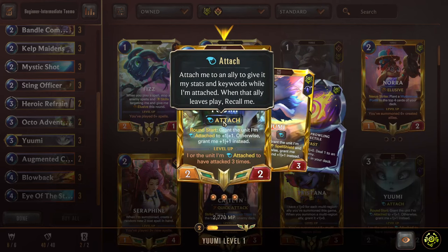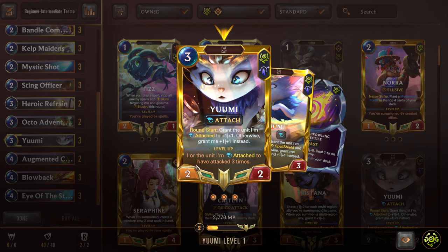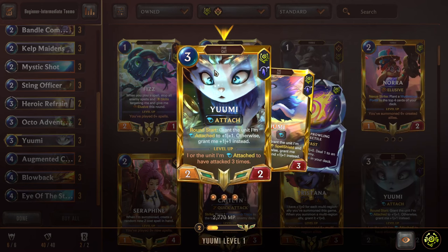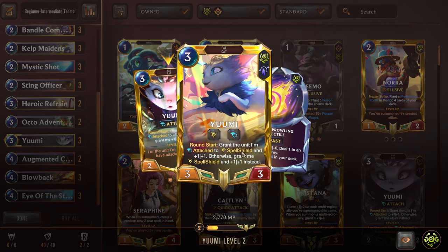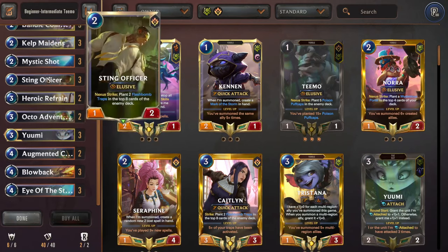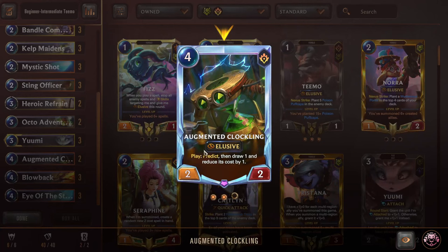Next we have Yuumi — played as an attachment. We want to put her on top of one of our other units and she grants it her stats, which is +2/+2. If Bird hits her first, she gives something +3 — that's kind of insane. So with any of our elusives down, we put Yuumi on it, it gains +2/+2, and every round start it gains another +1/+1. If the opponent doesn't find an early answer to Yuumi, the unit gets out of control. She levels up if the attached unit attacks three separate times, and then she also gives it Spell Shield, making it even harder to deal with — basically a snowball effect.